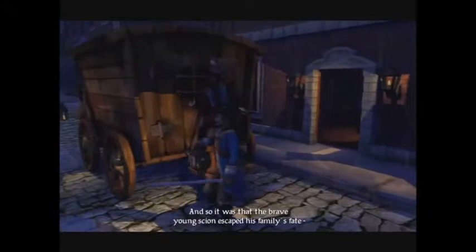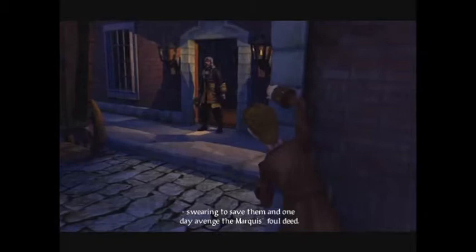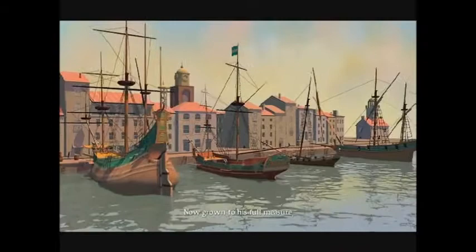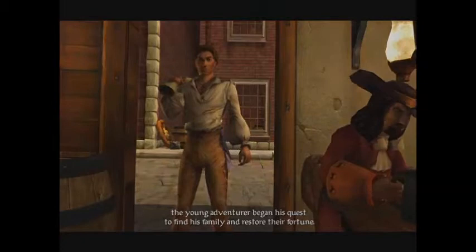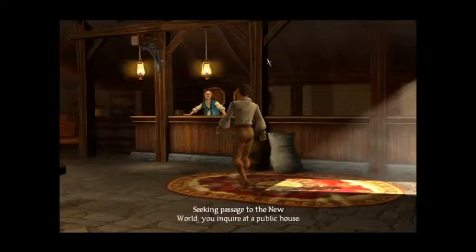The family's property was seized and they were pressed into bondage. But one of them would not be a slave. So throwing a sword aside, he runs out into the dark alleyways to escape. And so it was that the brave young scion escaped his family's fate, swearing to save them and one day avenge the Marquis's foul deed — ten years later. Now grown full to his measure, the young adventurer began his quest by walking into a bar. As all men do.